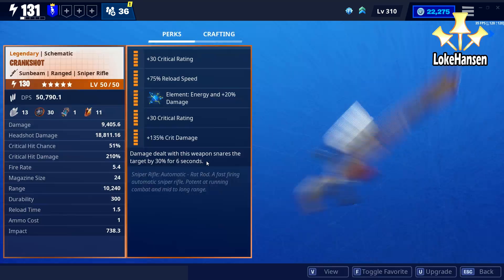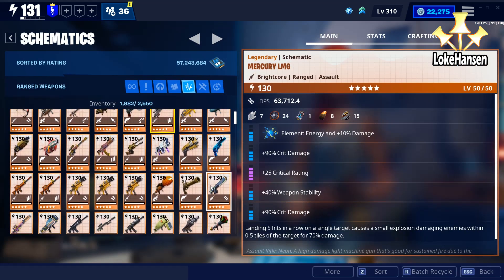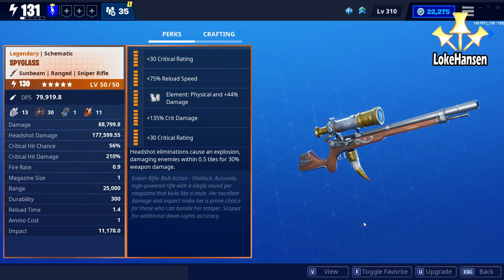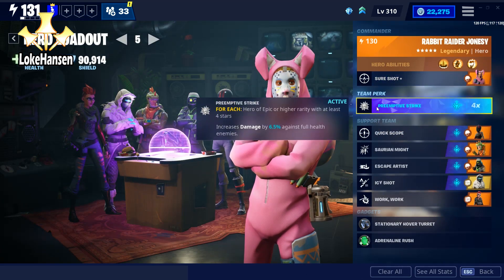Even if you have it as an epic or rare, it is amazing. I like using the Crank Shot as well — it's one of my favorite snipers in the game. But I also really like the Obliterator because it almost one-shots the horns, depending on your loadout. A lot of players prefer the Spyglass as well, so do consider these when farming the Storm King.